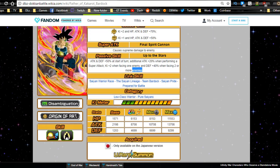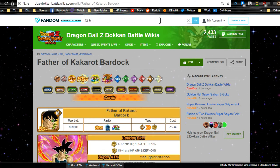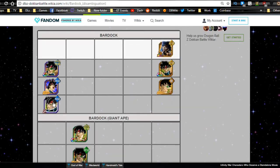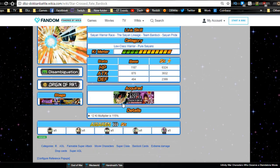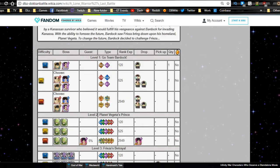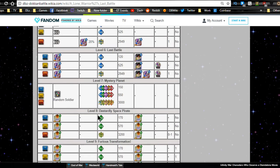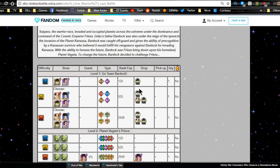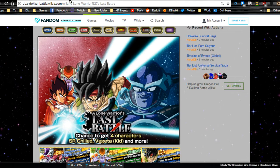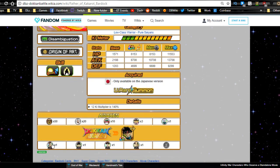Bardock is a cool unit — I'm a big fan of his. Unfortunately he doesn't really have a farmable super attack. There was a Star Crossed Fate Bardock from the Last Battle event, but it's rare and it's a one percent chance to increase the super attack. Technically he is farmable but at a one percent rate you'd have to farm hundreds of that Bardock, so unless you're truly free-to-play and don't have Elder Kais, I'd say use Elder Kais on him.